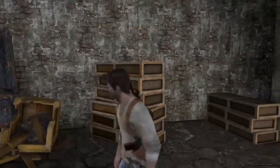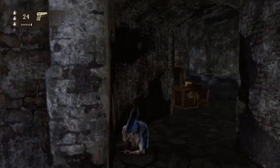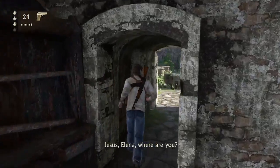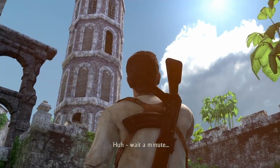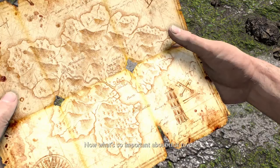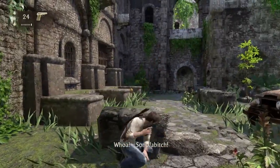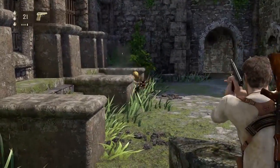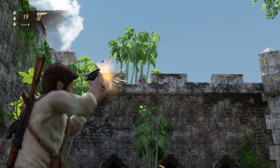Hey guys, welcome back to part 6 of my Uncharted Drake's Fortune playthrough. This one is short, but not too short. It just seems kind of short because not much happens, but you do a little bit of climbing and a couple fight scenes. I wouldn't say small fight scenes, but they do get a little bit challenging, so I'll show you how to get through those.